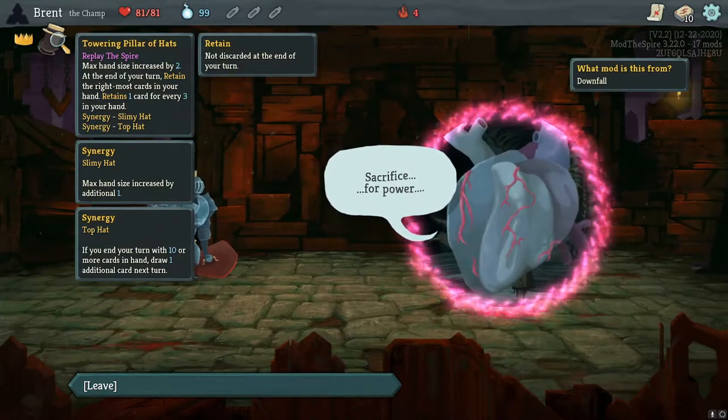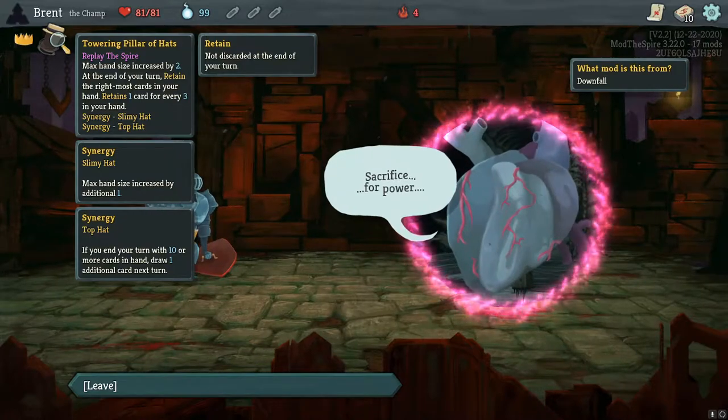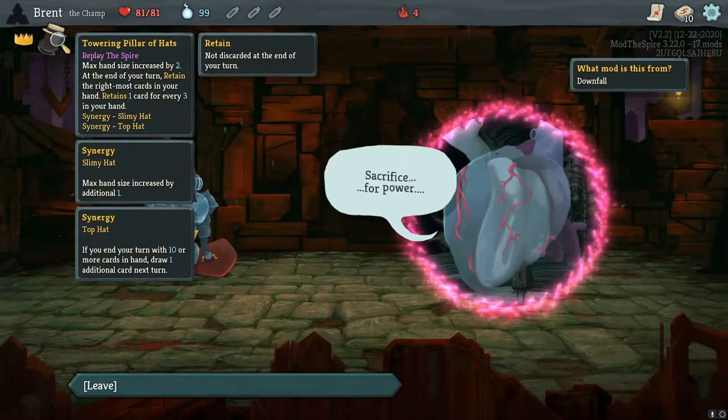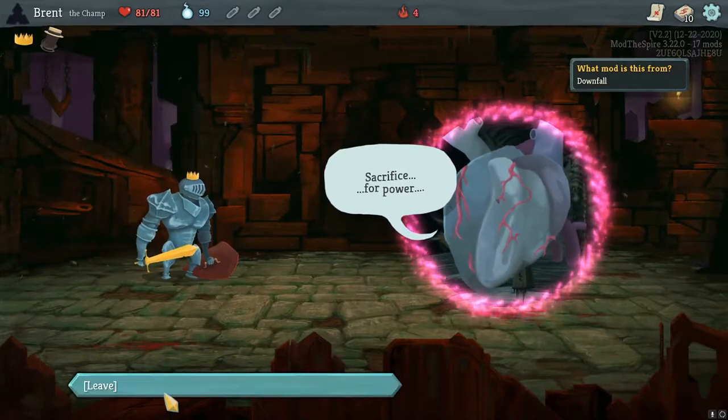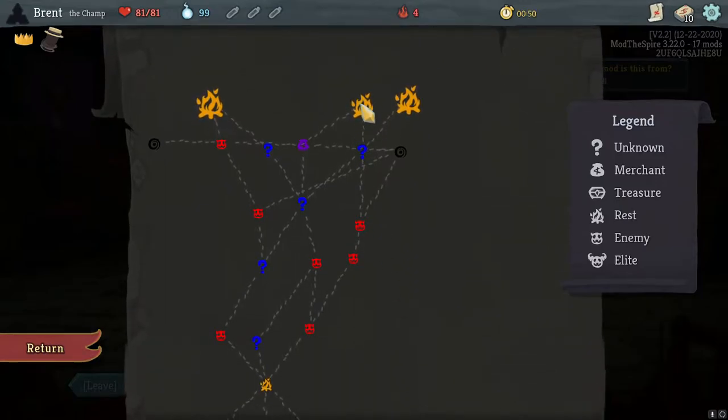We got a man with a hat — max hand size is increased by two, at the end of your turn retain the right most card in your hand, retain one for every three cards in your hand. It synergizes with Slimy Hat and Top Hat. I like that, and also all our relics are hat-related, which is very nice.